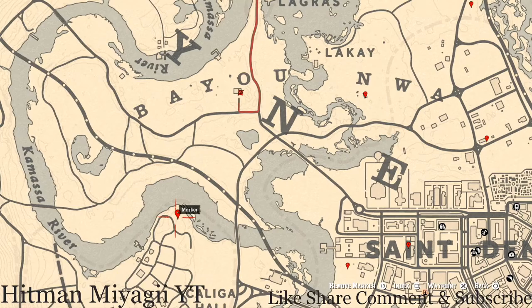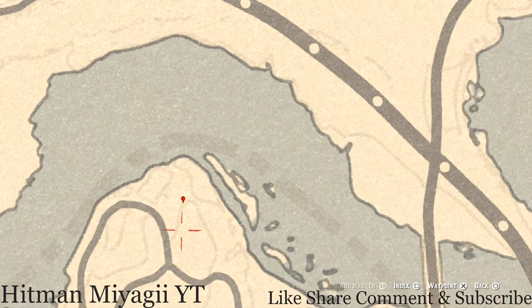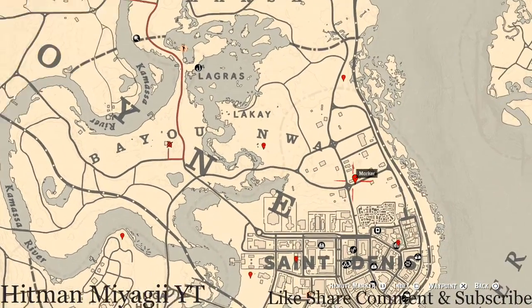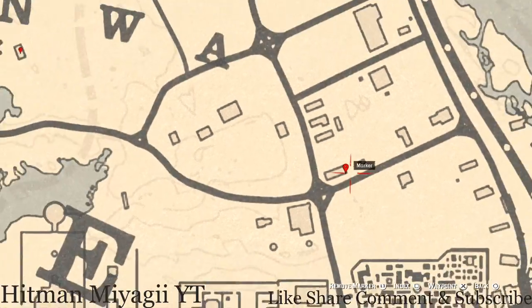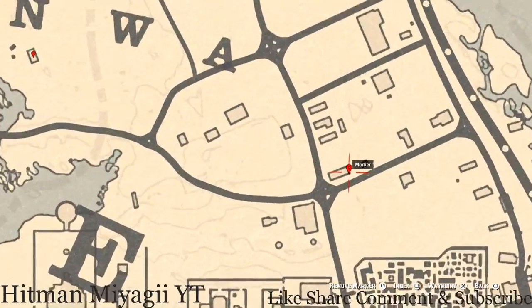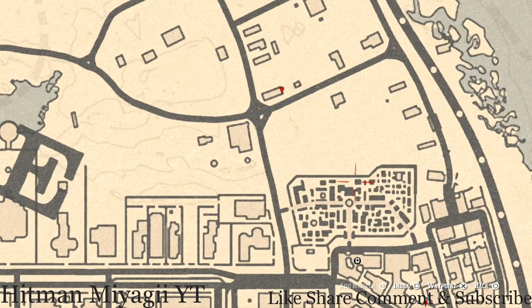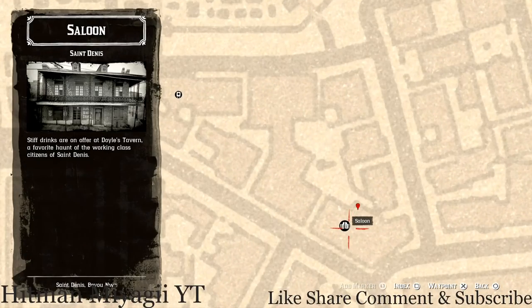A little further down is a bird egg at this location — it's an Egret egg (E-G-R-E-T), in a tree. Shoot it down with a rifle or a bow using a small game arrow. All the way over on the other side, at this house, right on the back porch or deck, you will get a horse hairbrush. It is sitting on a table right here at this location.